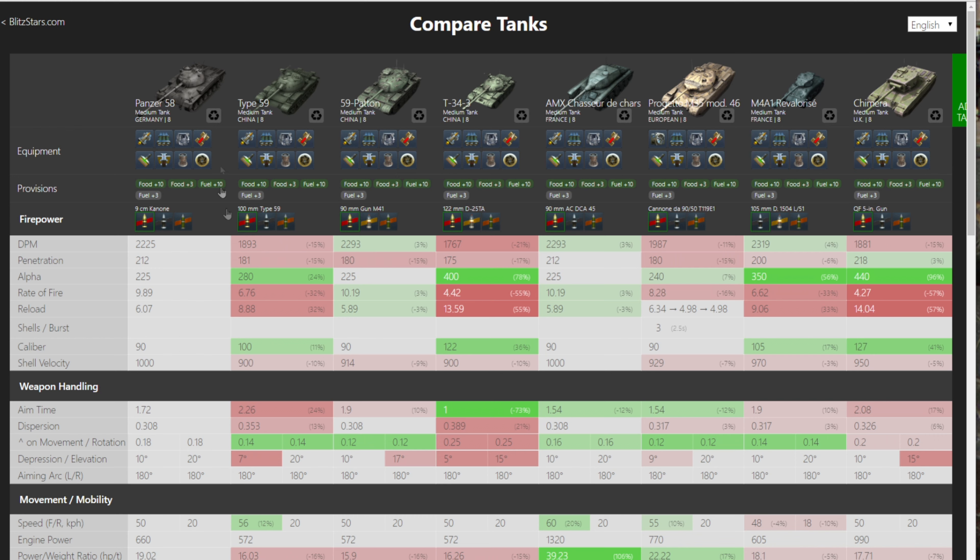Here's blitzstars.com. Looking at DPM, you're close to the top with all of these being premium tanks. Some of the others are at 175 and 180, which is why you don't really need to worry about calibrated shells — you can run the gun rammer. It's a 90mm gun with 1000 meters per second shell velocity, making this gun super accurate. Aim time is 1.72 and dispersion without equipment is right at 0.30 — great numbers.